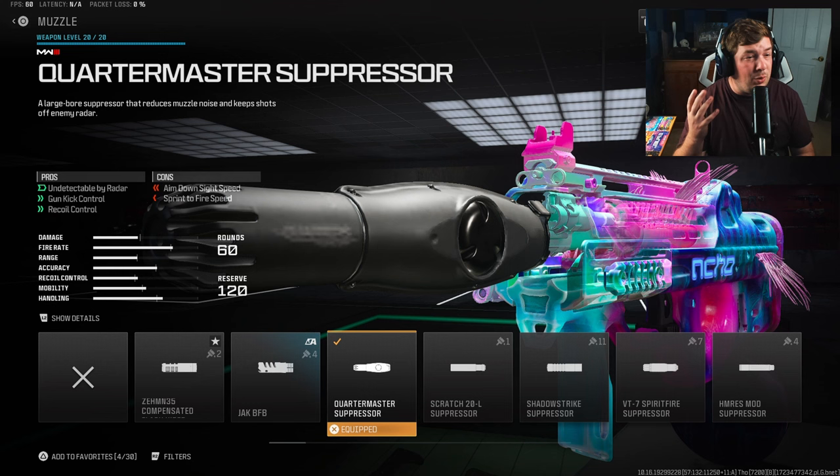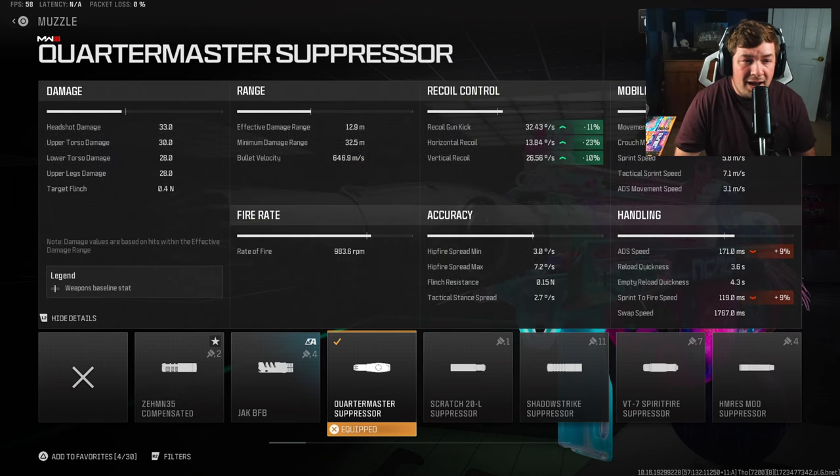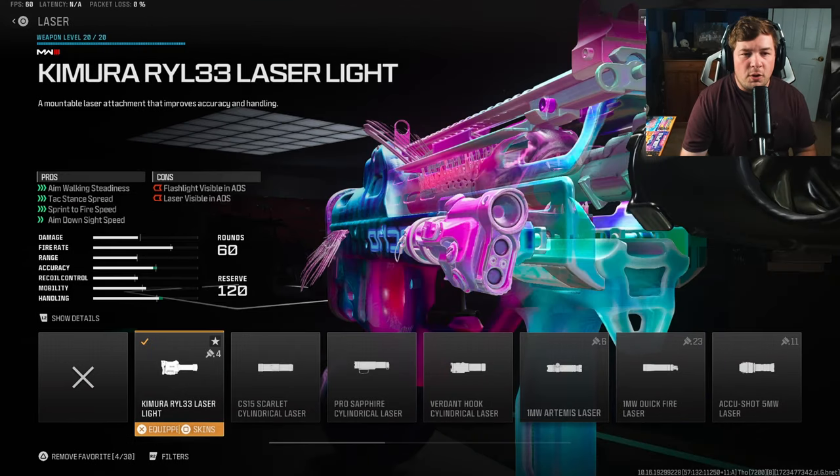The next attachment is the Quartermaster Suppressor. You get to stay off the mini-map, and on top of that, look at the recoil values: 11 to gun kick, 23 to horizontal recoil control, and 10 to vertical recoil control. When you combine this suppressor with the rear grip, it gives the BP50 Jack Revenger Kit basically no recoil whatsoever — you can shoot across the map.